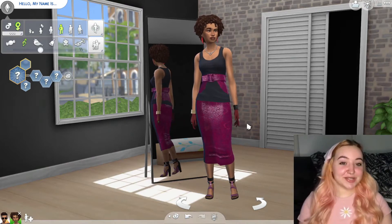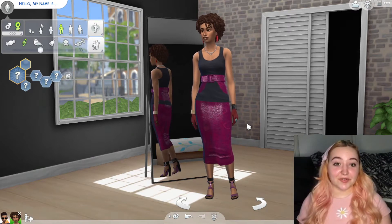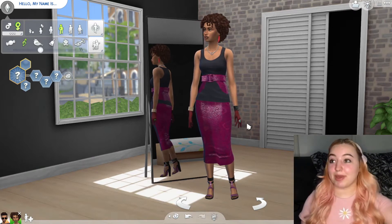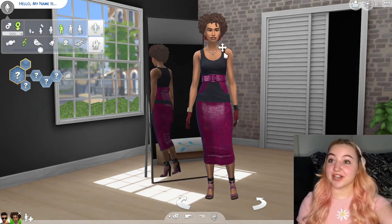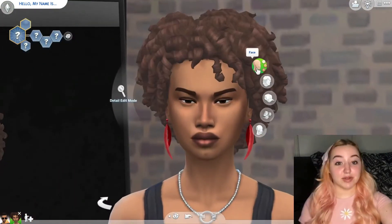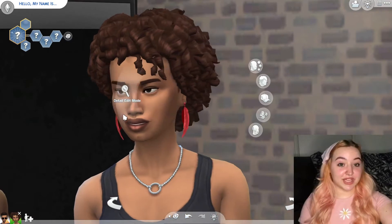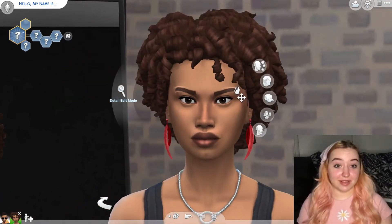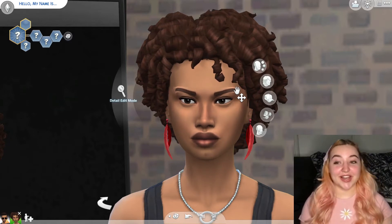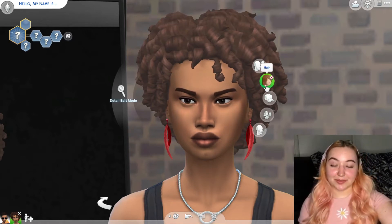Hi guys, welcome back to my channel and welcome back to a brand new video! Today we're going to be doing the Random Genetics Challenge. If you haven't seen this already, I'll link my playlist down below — I've done this a few times and I'm really excited to do it again. Basically, you take a male sim and a female sim, randomize every part of them — jaw, face, nose, mouth, everything — then make a baby and try to make that baby look as normal as possible. I like to use custom content, specifically alpha CC, because it makes it more fun.